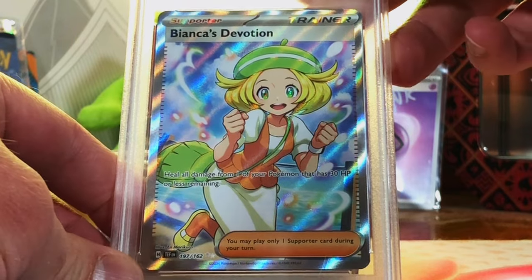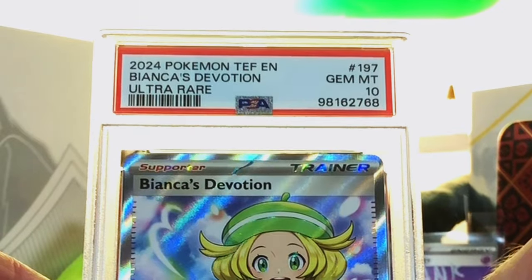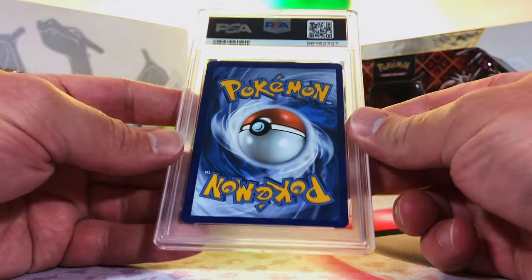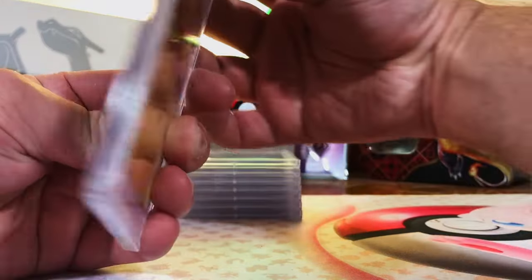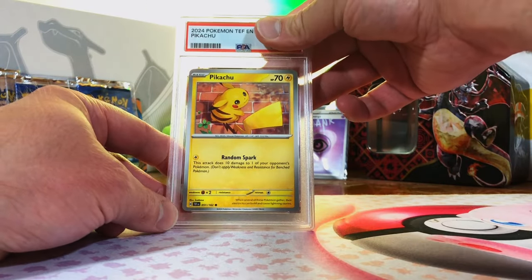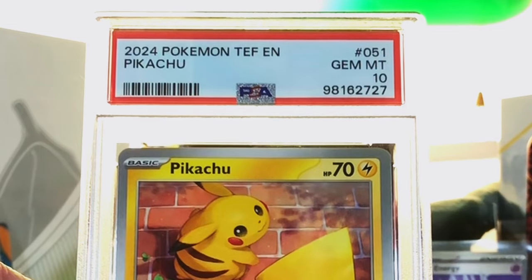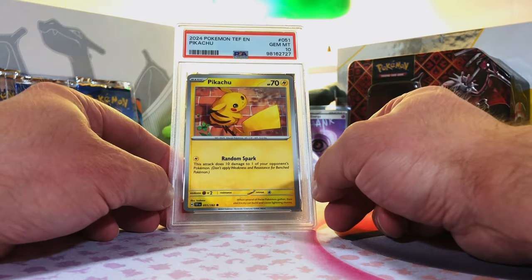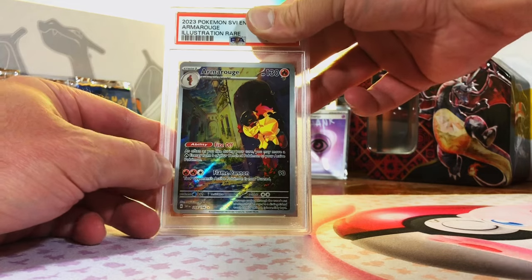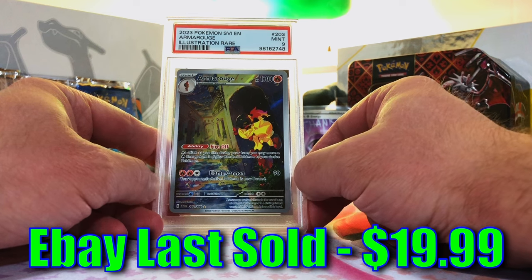Bianca's Devotion Full Art from Temporal Forces — I'm going to have to go with a 9. You are kidding me — Gem Mint 10! The first stack had a bunch of Gem Mint 10s, and now the last stack has a bunch of Gem Mint 10s. 10s left and right and we're almost done. Another Pikachu Common from Temporal Forces — I'm going to guess an 8. Gem Mint 10! We got one of them in a 10. Love my Pikachus. Armarouge Illustration Rare from Scarlet and Violet Base — I'm going to guess an 8. Mint 9! Exceeding my expectations on the hit cards, I love it.